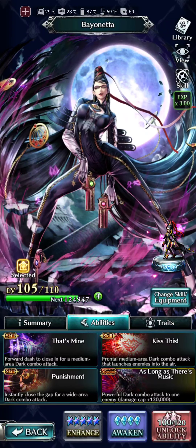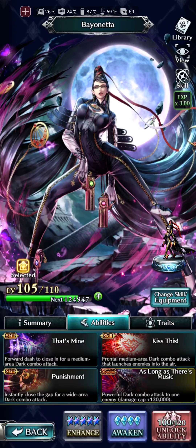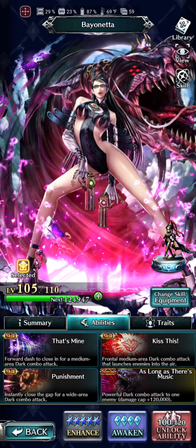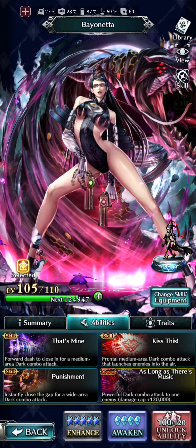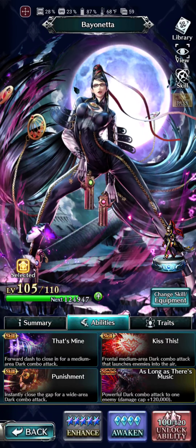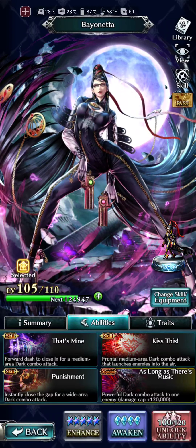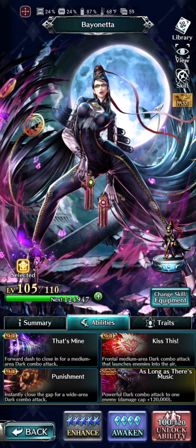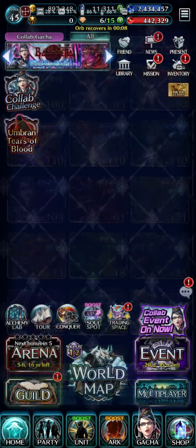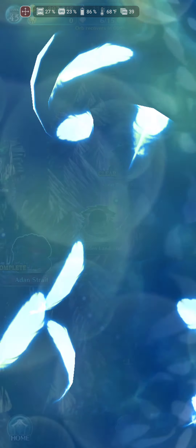'Punishment' is dope: instantly close the gap for a Wide Area Dark Combo attack. It's like this giant meat grinder wheel comes out and just pulls her to the enemy — that's what's going to teleport her around the screen. So the S3 is going to get her in there, and then it's just going to be S1 and S2 dumps, and the special. The special is a Powerful Dark Combo attack on 2-1 enemy, damage cap 120,000. All in all, not too bad — with just nothing on her, her special was hitting for like 50,000 a hit. And no, it is not one of those one-hit specials.